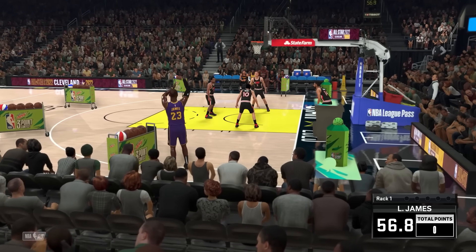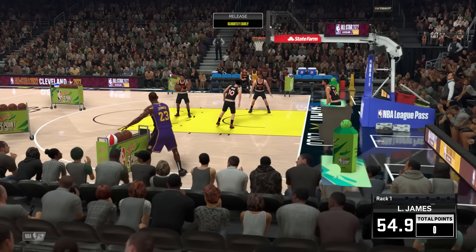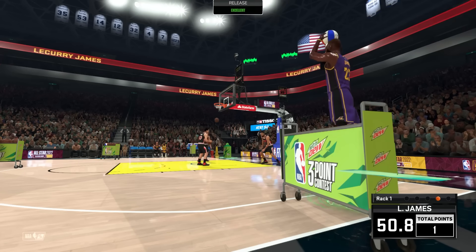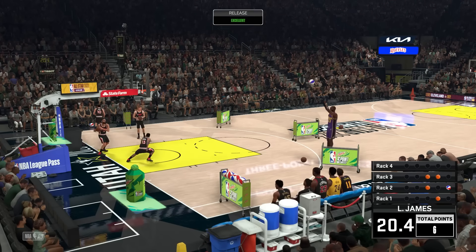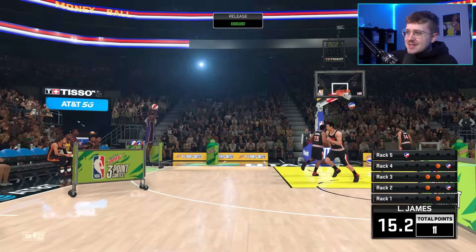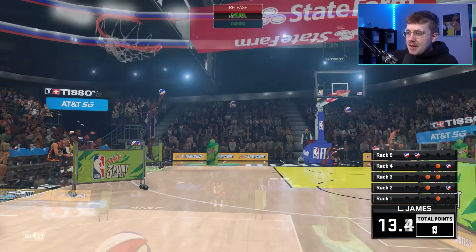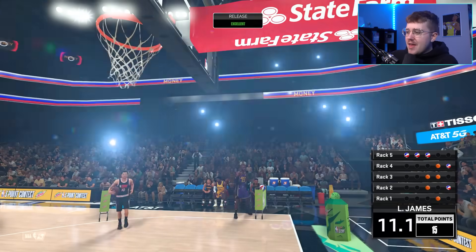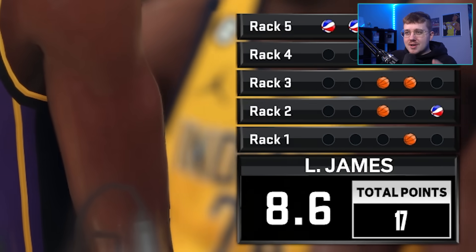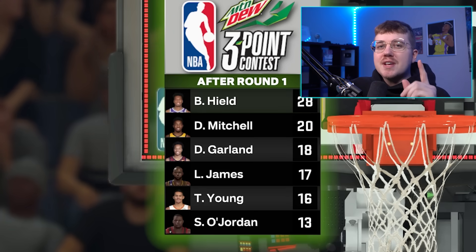Moving on to LaCurri, the clear favorite here, he started off very poorly. It must have been tough getting a good grip on the ball with how sweaty he was. Going into the final rack, LaCurri only had nine points. They're onto their money ball rack as well — there's one, there's two, they got 13, they've beat Shemaik. LaCurri misses the final shot — 17 points for LaCurri. So LaCurri wins competition number one, adding one point to their score.